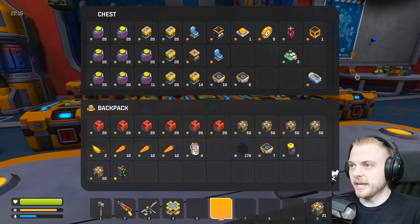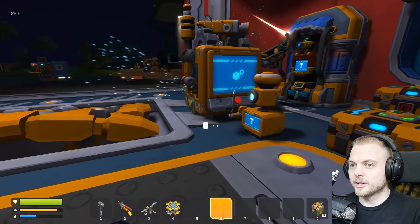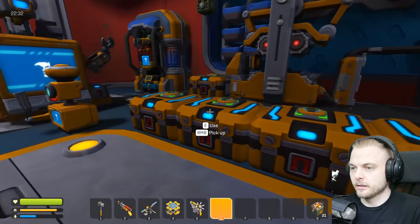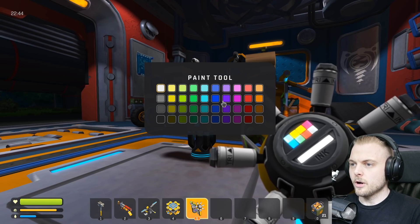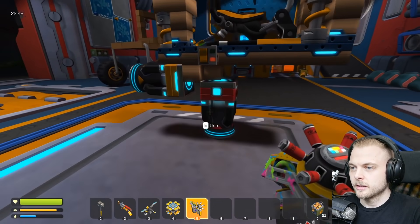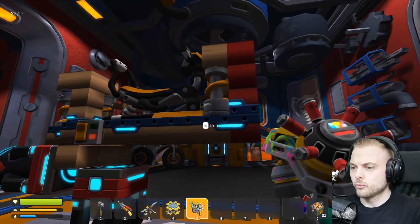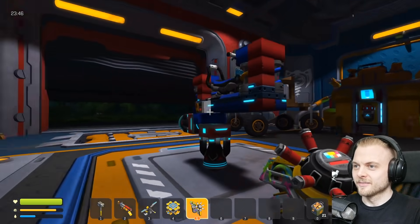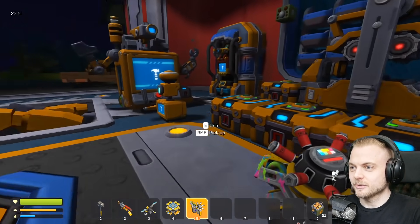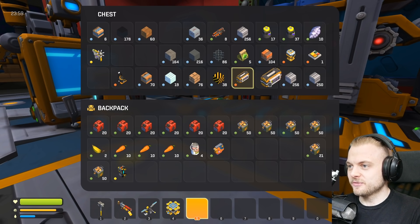I'll leave it to you guys. We should have paint in here as well - we should have a backlog of paint. There it is, 50. Oh my goodness, we've got loads of paint. One thing I nearly forgot was the key card - yeah, that would have been a fail. Let's bring the key card as well. Oh, look at this little menu. This is so sick. So we'll do the first as like a red, maybe? Red and blue. It's a little bit of a two-tone look. I don't think I've missed any blocks. Okay, awesome. Let's put the paint tool back.